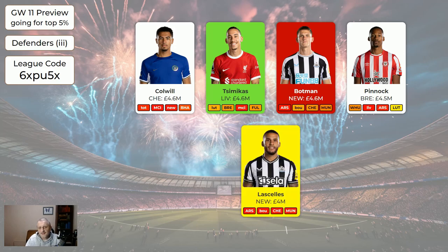Pinnock at 4.5. I'm also introducing Lascelles: one, because we're losing Botman, and two, we lost a couple of cheap defenders last week. Lascelles is likely to play for a few weeks and is only 4 million. If Botman comes back sooner than expected, Lascelles can just sit on your bench and that frees up money elsewhere. Don't take a hit to get Lascelles in — if you're on a wild card he's okay to get, and if you've got nothing else to do he's okay to get.